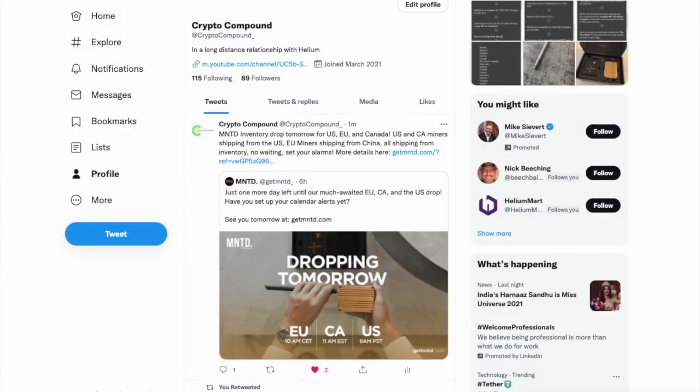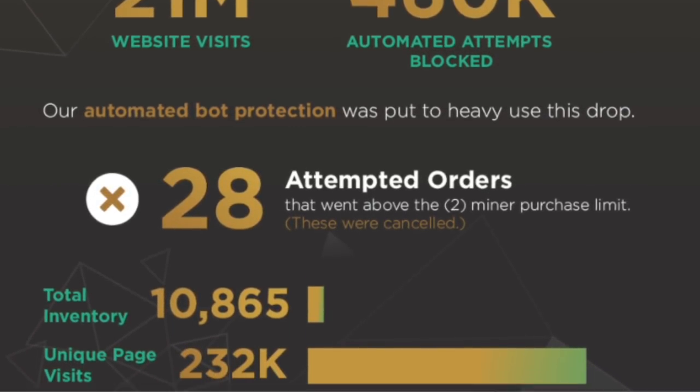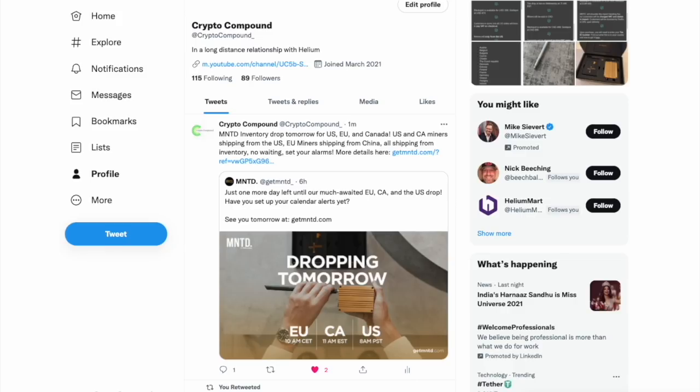Before we jump into all of that, I do want to remind you that tomorrow is a Minted helium miner drop for the EU, Canada, and the US. The exact and corrected times are on the screen: EU 10 a.m. CET, Canada 11 a.m. Eastern Time, US 8 a.m. Pacific Standard Time. Mark your calendars and make sure to be on time as these are likely to go extremely fast. Hopefully Minted is able to battle the bots a little better than last time, as I was experiencing the reload queue, constantly clicking the checkout button every 10 seconds.